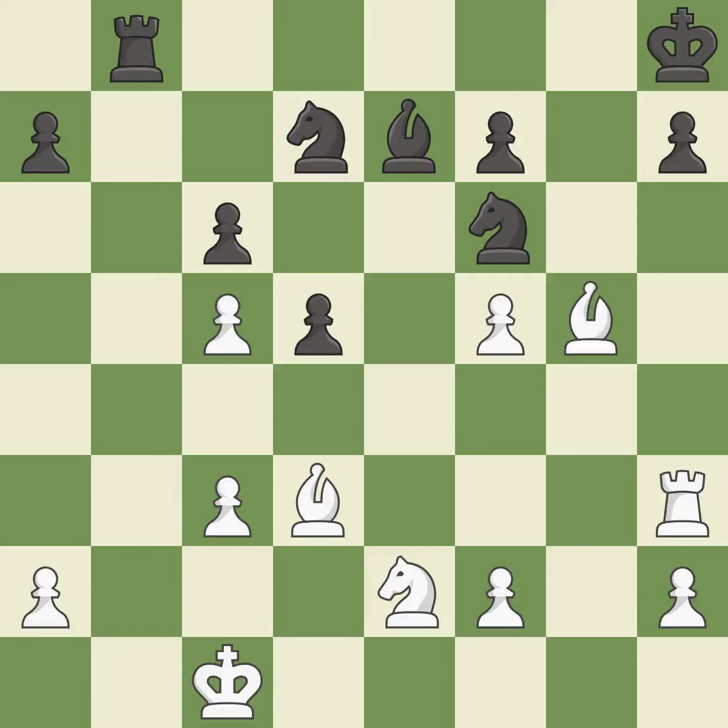Giveaway — one player was winning but then gave it away. That game was pretty competitive. White played the opening well, but black was on another level. That was an incredible middle game by both players.